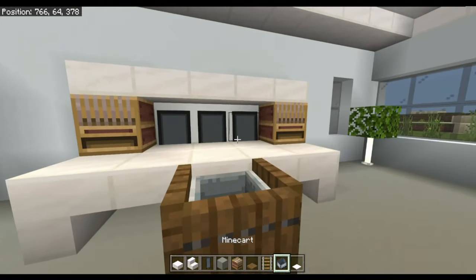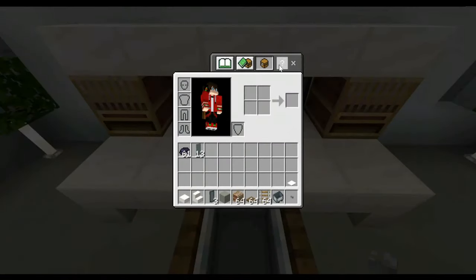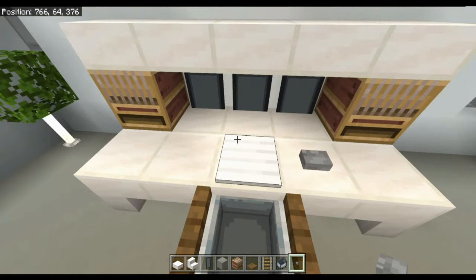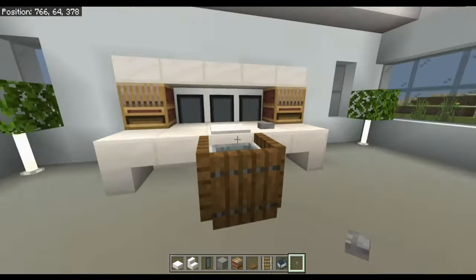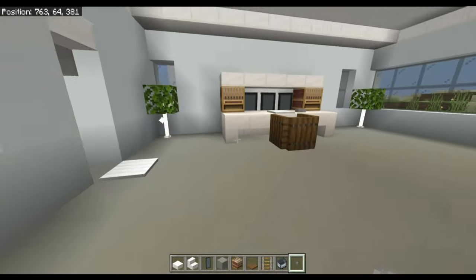It would help if we had something to type with — so there you go: a pressure plate for the mouse and a button there for a keyboard. Yeah, I think that looks quite nice. Okay, now let's move on to the pool table.